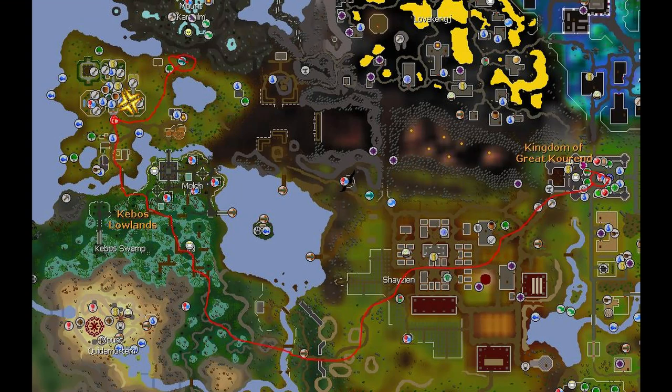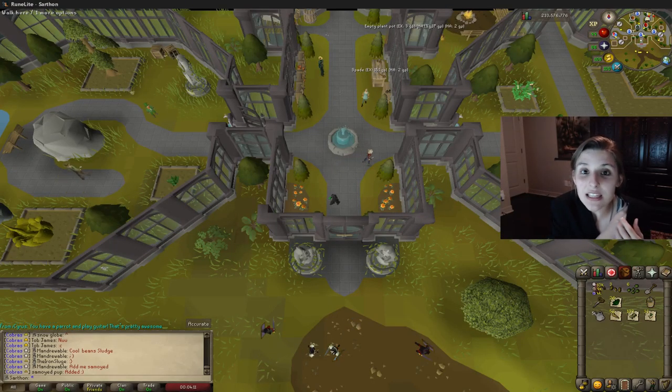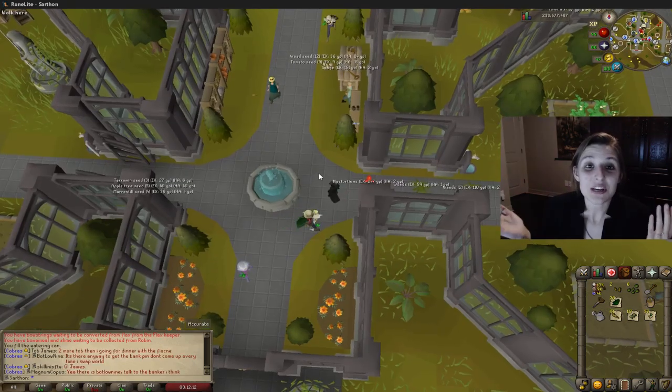First, I'm going to talk about how to get there. I have a map right here showing you can run from the center of Korend all the way through the Shayzien house through the swamps to the Farming Guild, marked with an arrow. You can also take a fairy ring teleport, circled on the map, and run southwest. Or you can use a skilling necklace, which will take you straight to the Farming Guild — that's the quickest way to get here.